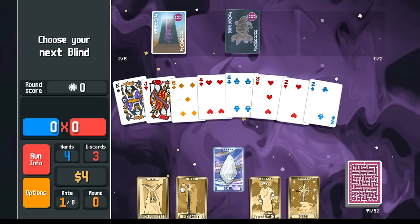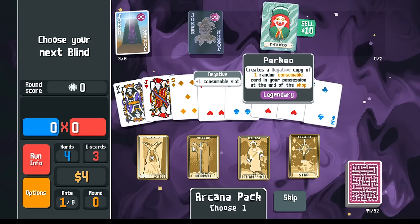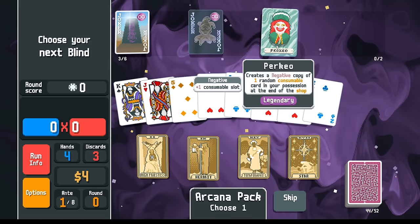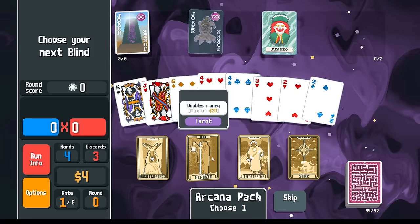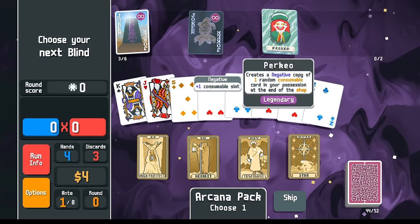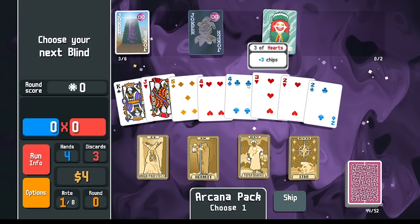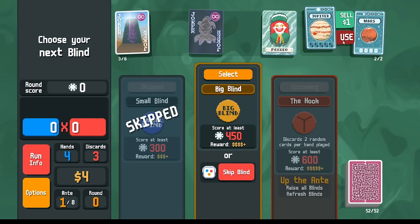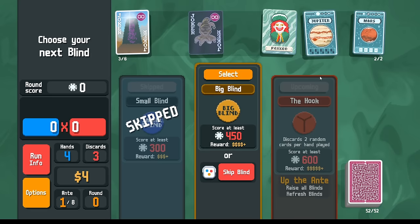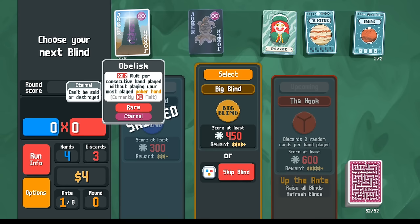Let's see what we get — it's Perkeo! I've been around this rotisserie once or twice. What am I interested in doing with Perkeo? I could pick up 20 bucks right away, which is pretty compelling, or maybe use High Priestess to get some planet cards that Perkeo can already copy. Perkeo doesn't pay out until after you exit the shop, so it's not going to copy right away. I did take a skip, so let's use the Priestess. Between the two options, I want to level up flushes.